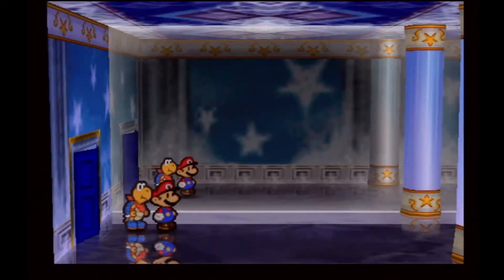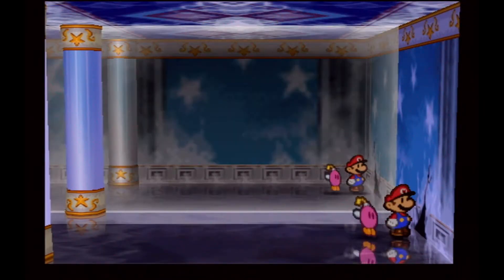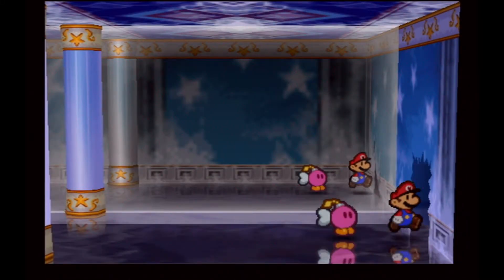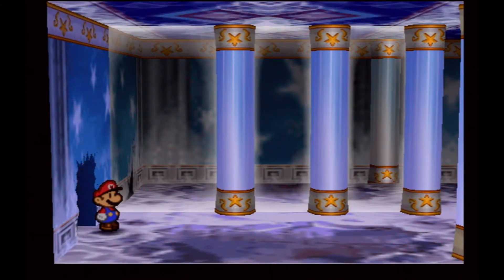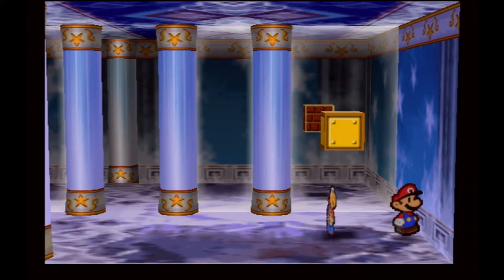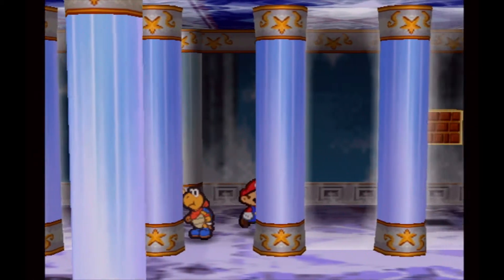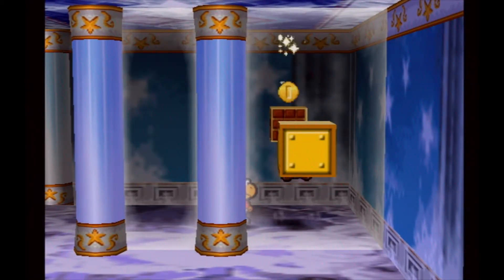We can continue forth now. There's a crack in the wall, so we will need to utilize Bombette for a minute. It opened the crack on one side but not on the other. So it appears that if we see something on one side, it might not directly be a mirror of the other. For example, we legitimately cannot see ourselves right now. But we can hit this block for coins.